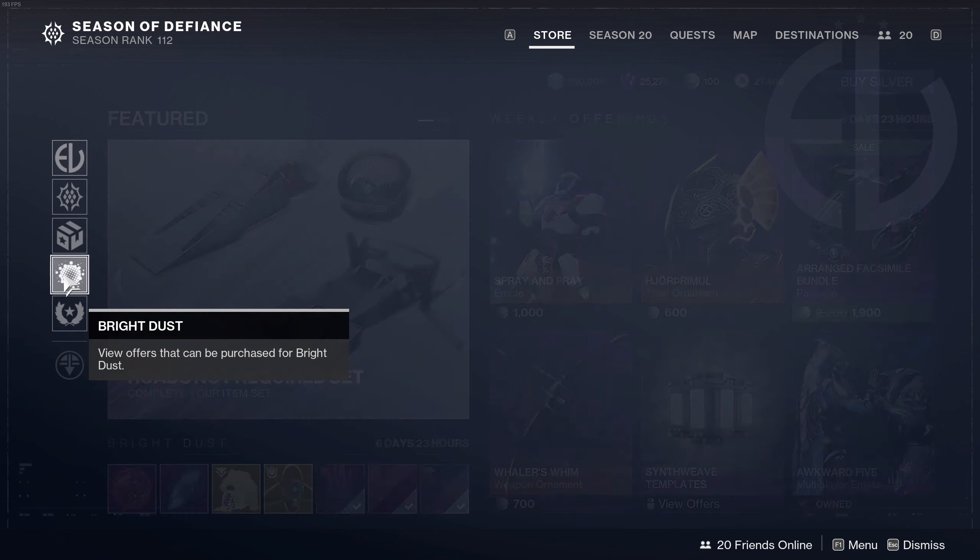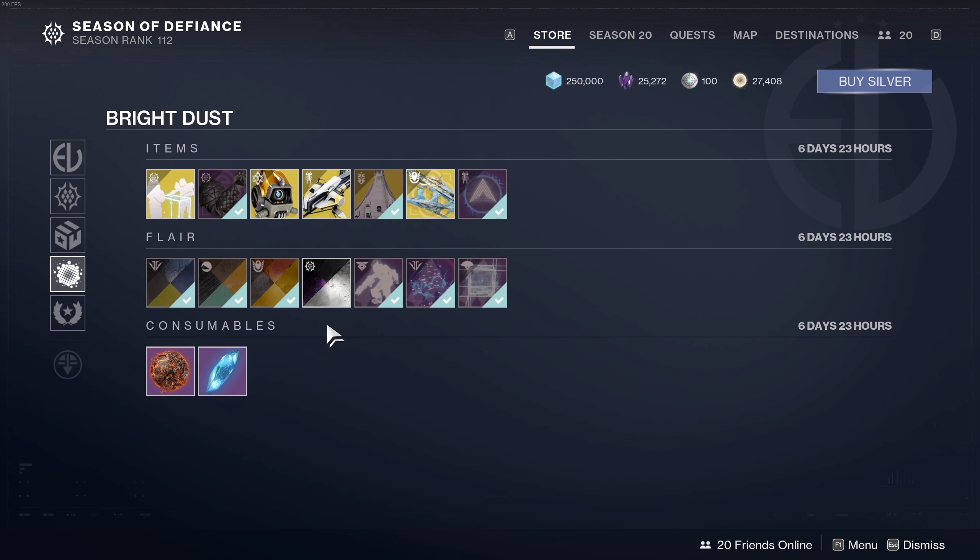The super black shader from Destiny 1 has finally made its way to Destiny 2. In order to get it, head over to the Eververse store, then go to Bright Dust. It'll be waiting for you under the flare section, named Aerobis Glance.